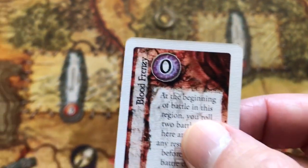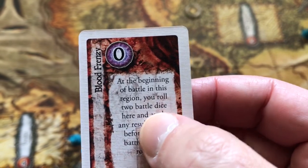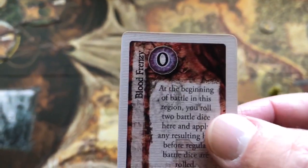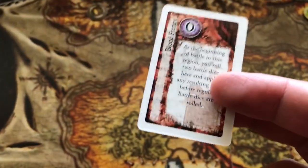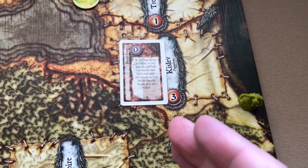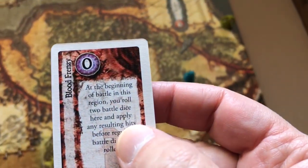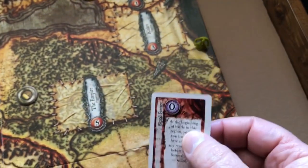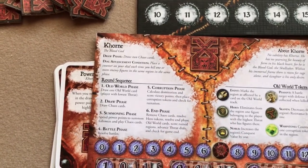Cards played to a region may affect battle. For example, one Khorne card says: at the beginning of battle in this region, roll two battle dice and apply any resulting hits before regular battle dice are rolled. You can place cards in any region that has a space, even without figures there. If he had played this card in a region with only a Nurgle figure, when that region is resolved the Khorne player would still get to roll two battle dice and apply results before regular battle, potentially eliminating that Nurgle figure even without having a figure there.